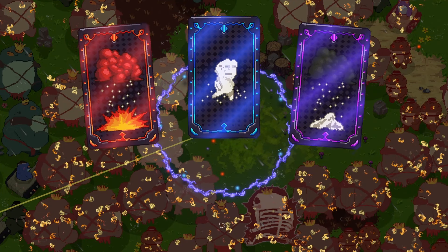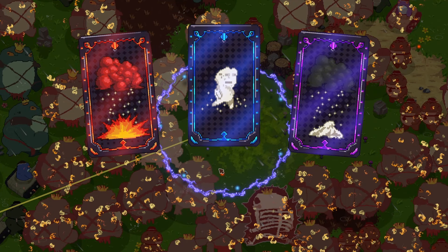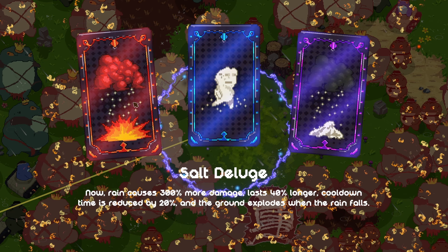Just in time, we got our salt rain upgrade. Salt deluge: rain causes 300% more damage, lasts 40% longer, cooldowns reduced by 20%, and the ground explodes when the rain falls. How is that the first option? Let's try salt deluge.